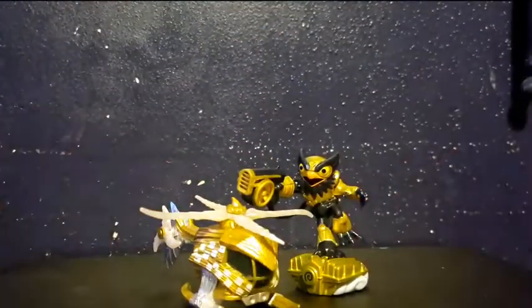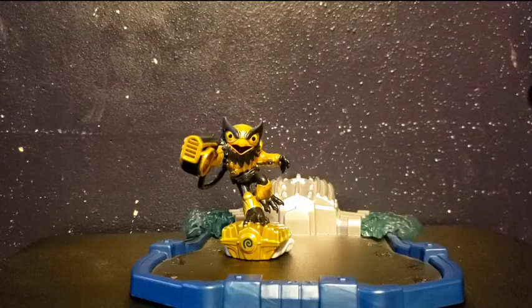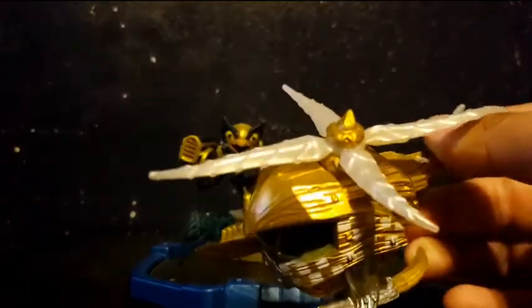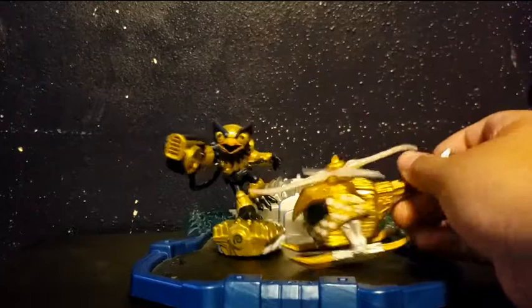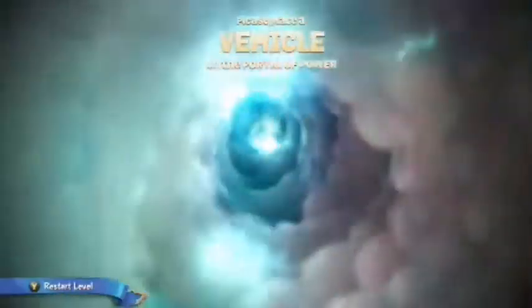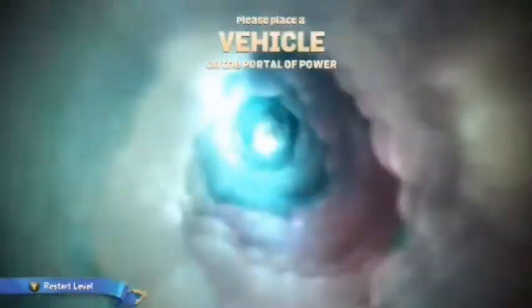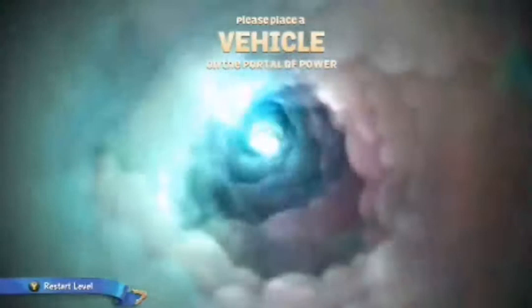Now that we have them both, let's test them on the toy pad. I'm going to get the portal now. Alright guys, I have my Skylanders Superchargers portal on the table. We're going to put the Nitro Stealth Stinger on the toy pad as a test.